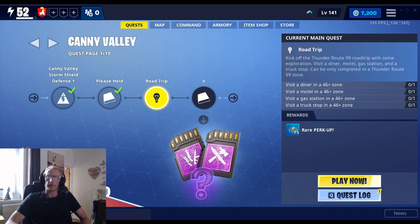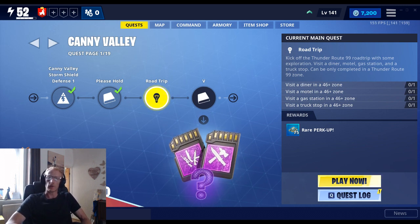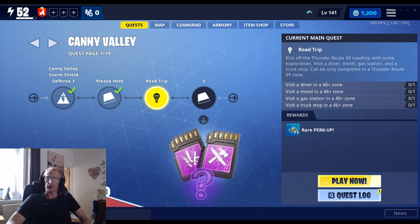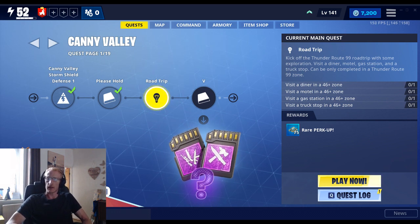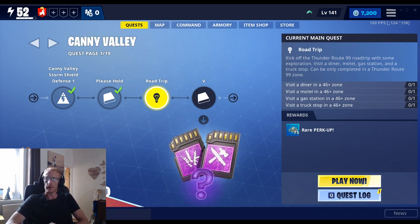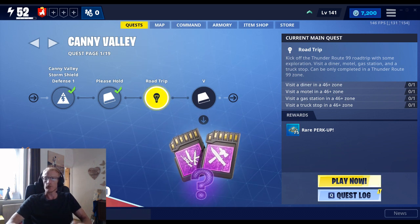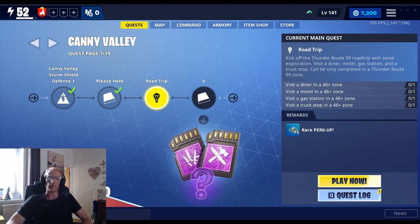So today's mission is called Road Trip. We need to kick off the Thunder Route 99 road trip with some exploration. We need to visit a diner, motel, gas station, and a truck stop. It can only be completed in a Thunder Route 99 zone. So let's get straight into the mission now and get this started.